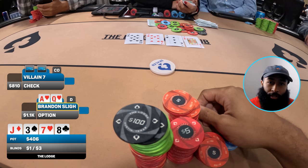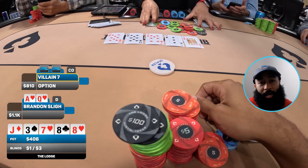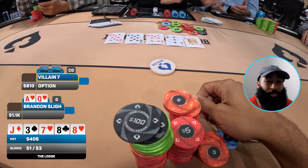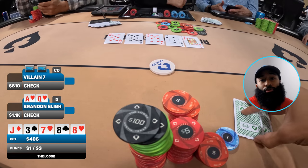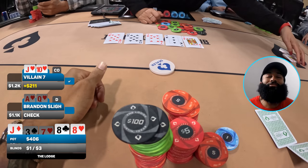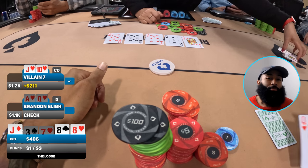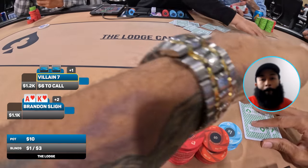I check and we go to the river — it comes the eight of hearts. Another eight, board pairing, but it's not helping my hand. Opponent in cutoff checks. I don't see any merit in betting ace-high here — let's see if maybe we can win the showdown. I put in a check and my opponent turns over jack-ten suited, the heart variety. If only we found a flush. Mark my ace-high — we lose our first hand of the night.